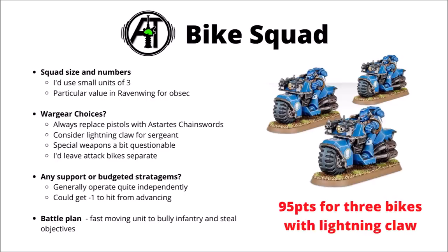Next we have the Bike Squad — not quite as dangerous. I'd usually use small units of three, and they're particularly good value in Ravenwing where they get obsec. I'd pretty much always replace their pistols with Astartes chainswords — getting AP minus one melee and more attacks just wins. A lightning claw could be an interesting cheap choice to make the unit a little more dangerous in combat; otherwise I'd keep them cheap. Their special weapons are a bit questionable for the points, and attack bikes have quite different purposes to what the rest of the bike squad wants to do. Generally I'd use their speed to operate quite independently, take a minus one to hit for one CP if advancing, and throughout the game bully light infantry and steal objectives — maybe so-so in most chapters, but really quite decent in Dark Angels.